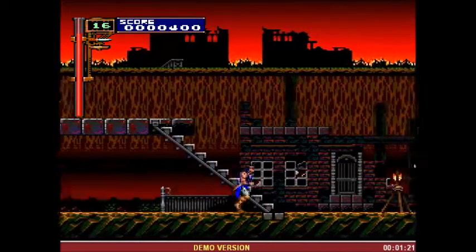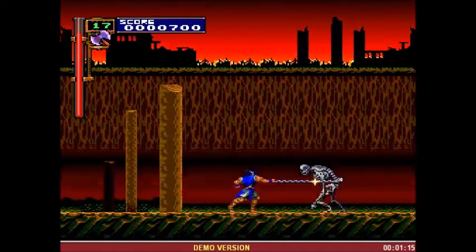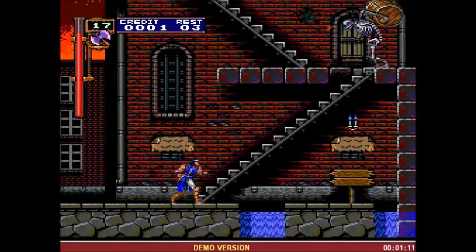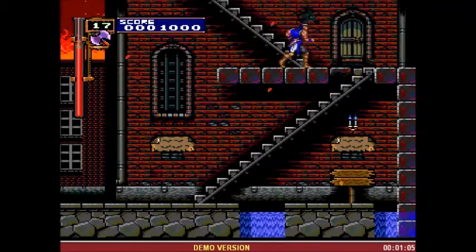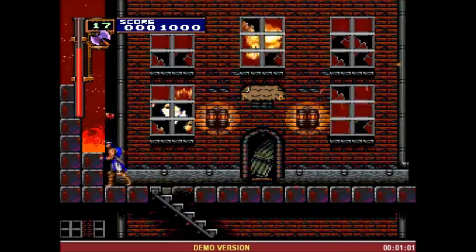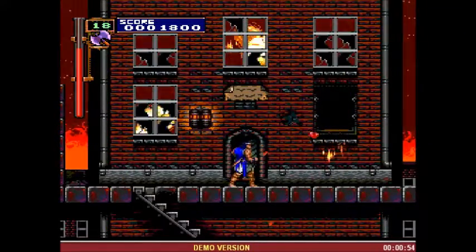In Rondo of Blood, you play as Richter Belmont, a direct descendant of Simon Belmont. In the game, you are on the search for your beloved Annette, who was captured by one of Dracula's henchmen. One of my favorite things about Rondo of Blood is it was on a CD, so you get quite a few cutscenes and CD-quality music, which is great.